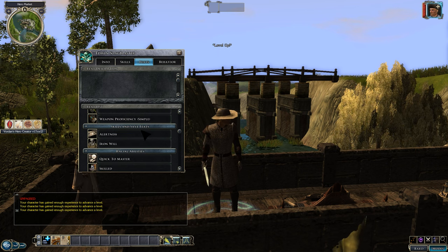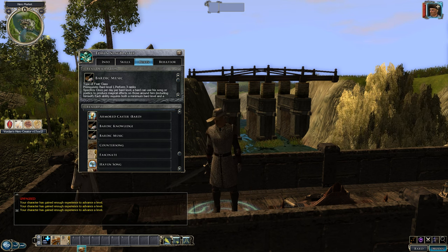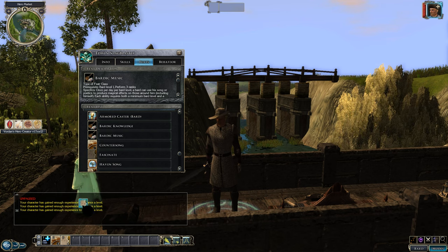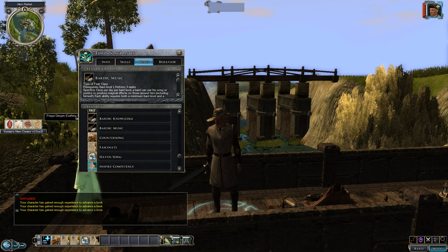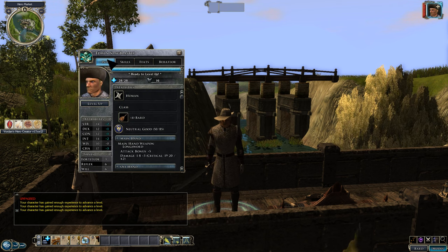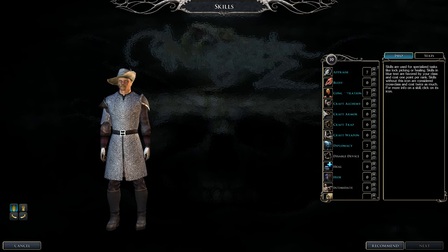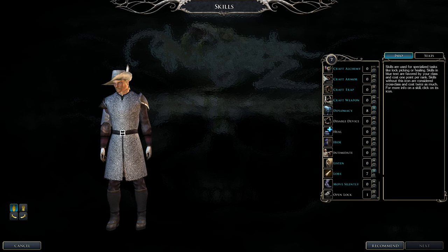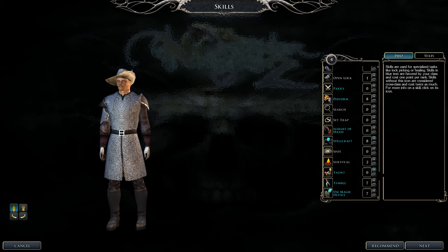Bardic music count keeps going up. We also get Countersong, which counters spells like a counterspell — that's nice. Fascinate is another crowd control song that stops enemies attacking you. Inspire Competence is a buff for you and party members. Inspire Courage is another buff to boost party damage. Continuing to level up, pushing Diplomacy to 9 and beyond — we need to max it to 10 before class-switching to Harper Agent.